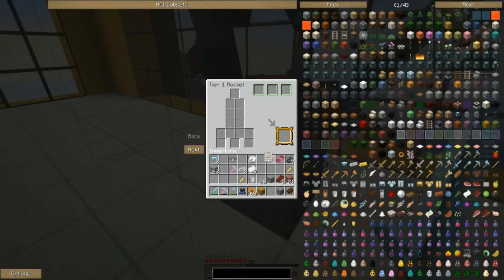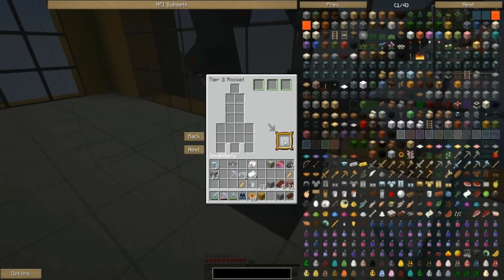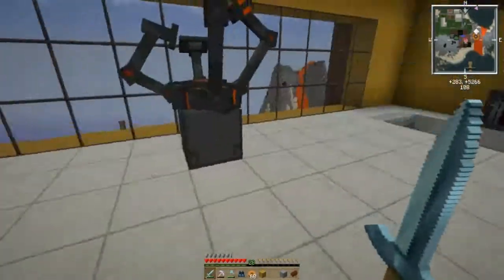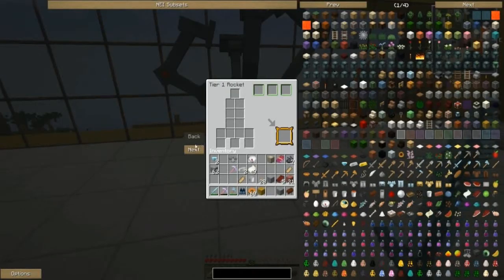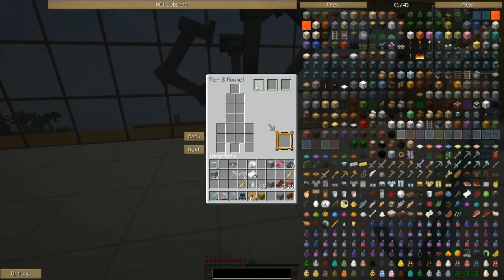I'll put it in here - no, it doesn't go there. I bet you that unlocks a schematic. Oh, new schematic slot! You can find new schematics in dungeons and planets and moons. I unlocked this Tier 2. Interesting - I don't know how to make a Tier 2, I was already making stuff for the Tier 1. Can I go back to Tier 1? Oh no, I'm stuck with Tier 2 then.